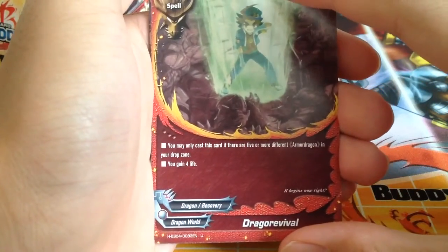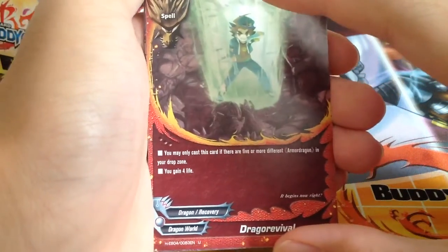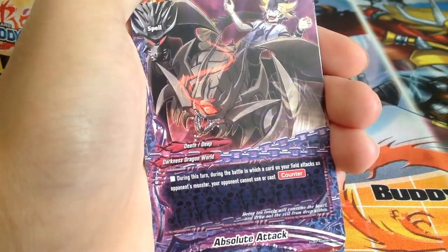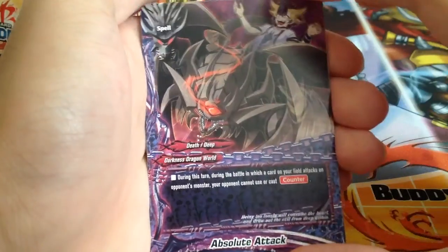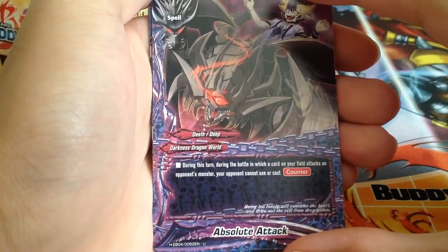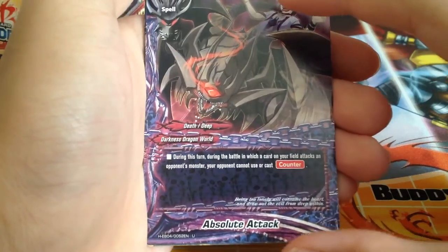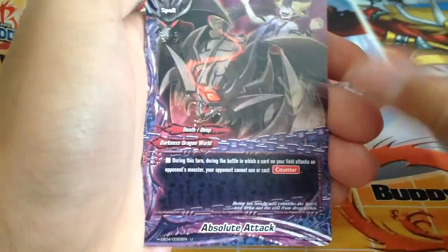Next pack. Dragon Revival — this is really good: 5 or more different Armored Dragons in your drop zone, gain 4 life. Absolute Attack: during this turn, during a battle in which a card on your field attacks an opponent's monster, your opponent cannot use or cast counters. Really good with Black Dragons.